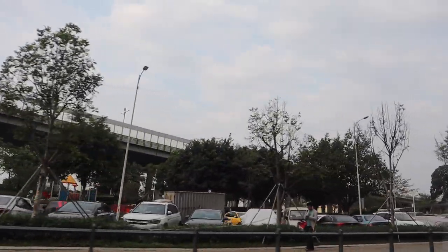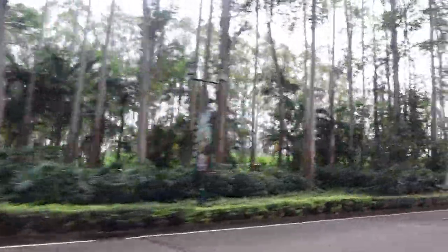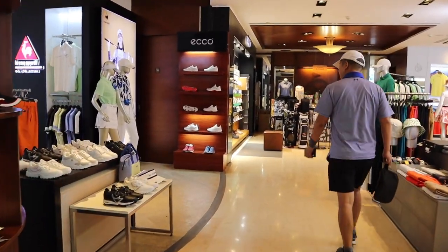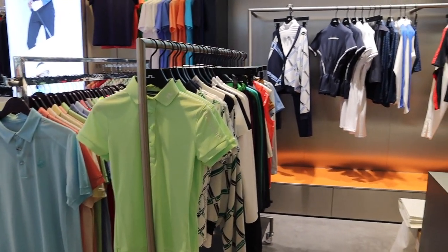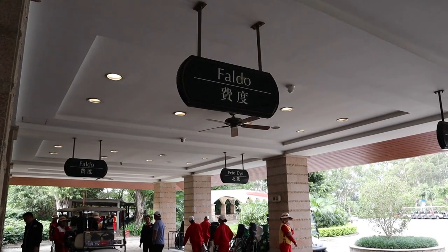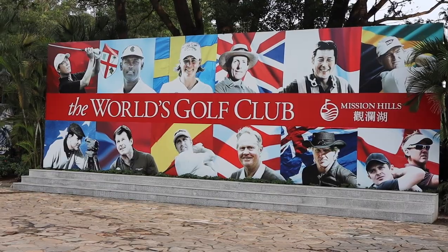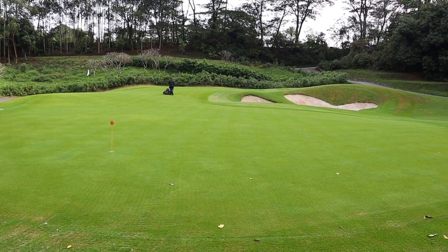Welcome to the Faldo course at Mission Hills, China, designed and named after Nick Faldo. The Faldo course is one of 12 18-hole golf courses on site. The Faldo course and the Pete Dye course have a separate clubhouse from the other 10 golf courses. Our golf clubs were sent to the golf course the night before. There is a short game practice green next to the first tee for both the Faldo and Pete Dye courses.